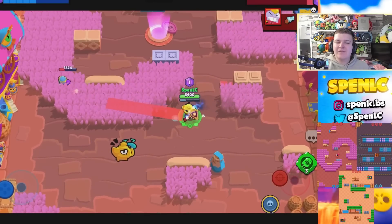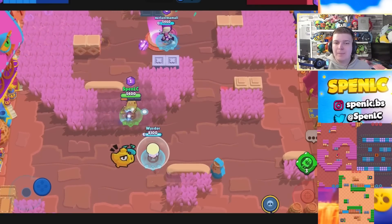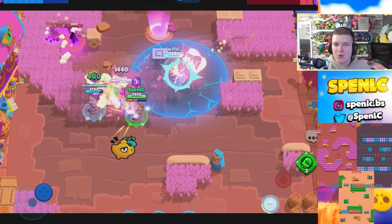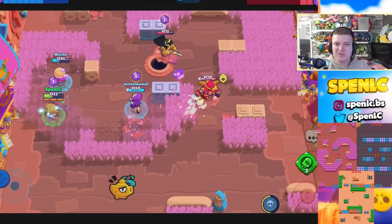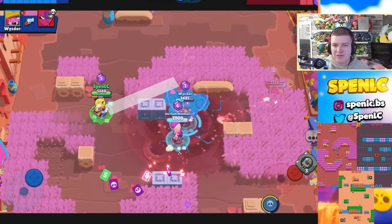Next up is Gene. He's typically strong in every single Gem Grab map, Bounty map, and Knockout — you won't have issues pushing him in those game modes. Double Swoosh in particular, with vision gear and his main attack, is really easy to keep control of the grass and collect gems. Mine Cart is also great where his pull can cause a lot of problems and it's easy to pick brawlers to pull on that map. Out in the Open, his main attack easily scouts that middle grass.